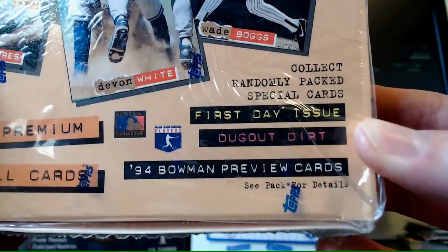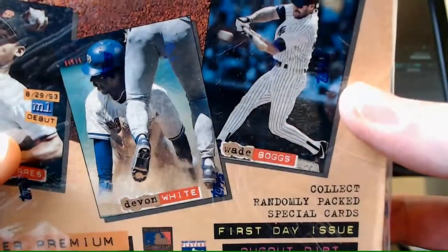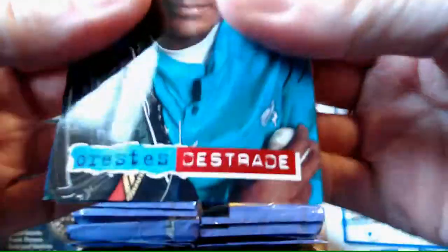Dugout Dirt is just like an insert series. With that being said, let's just open this up and see what we get - 24 packs. Of course, we're going to be looking for Griffey. Always looking for Griffey. I have a feeling these cards are going to stick together. Let's see... yeah, give them a little crack there.